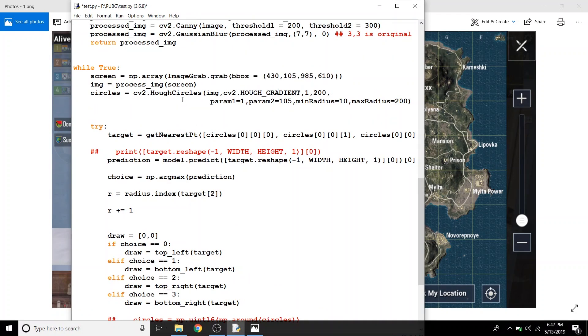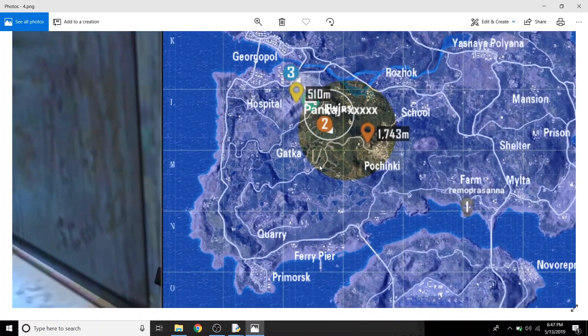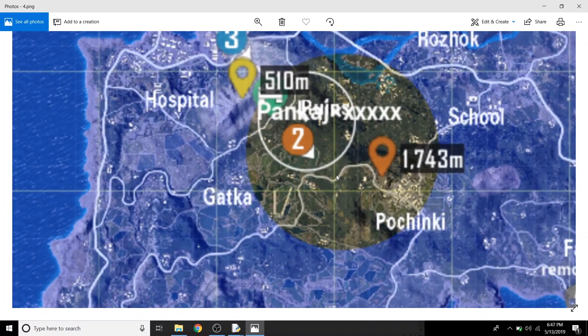Of course, there are some pitfalls for this approach. During the last play zone, the circle becomes really really small, so the model can see the circle and draws a circle approximated by the lines on the map. The player needs to manually adjust the map so that the model can find the correct circle and give its prediction.